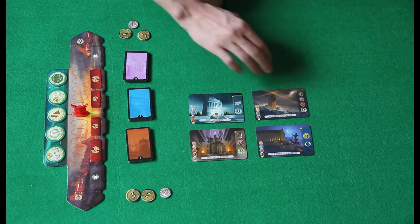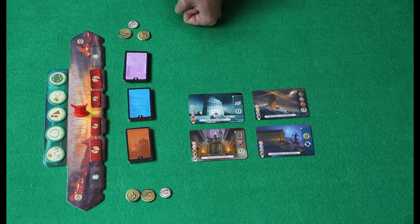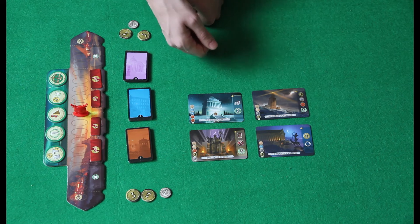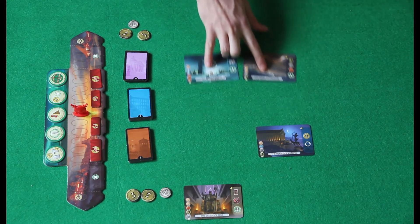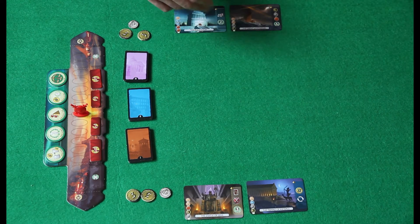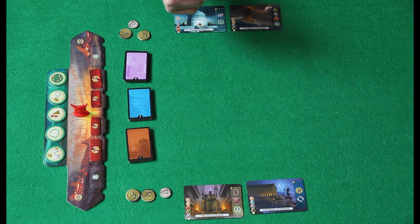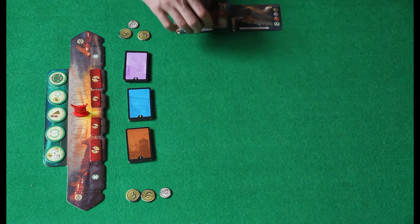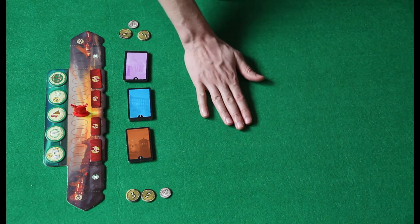These big cards represent wonders you can build in your city. First, determine the starting player, then draw four random wonder cards. The first player picks one, the second player picks two, and the last card goes back to the first player. Repeat with four more wonders starting with the second player. Each player ends up with four wonders they can potentially build.